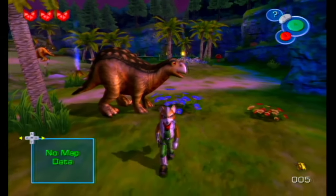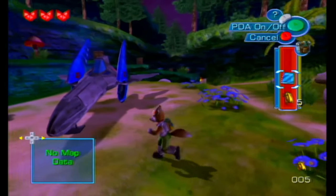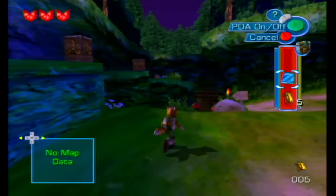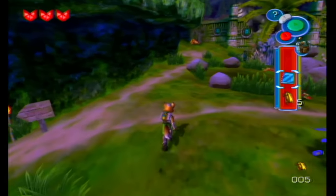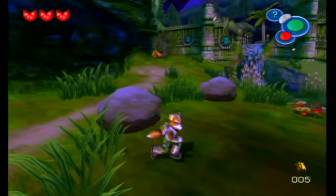Hello everybody! Tom Fox here, back to more Star Fox Adventures. In the last episode, we made it here to the dinosaur planet in Thorntail Hollow. In this episode, we have to try to find the Earthwalker Queen. Also in the last episode, we were playing as Crystal.